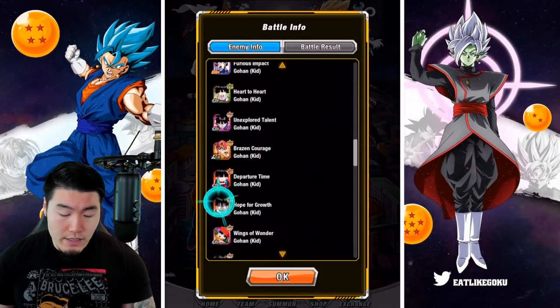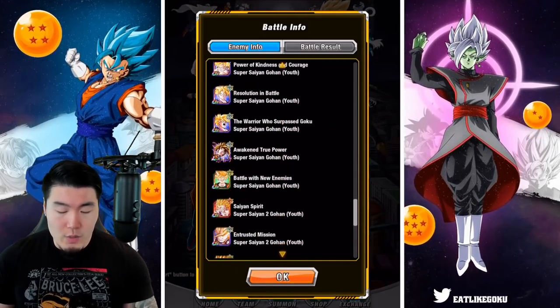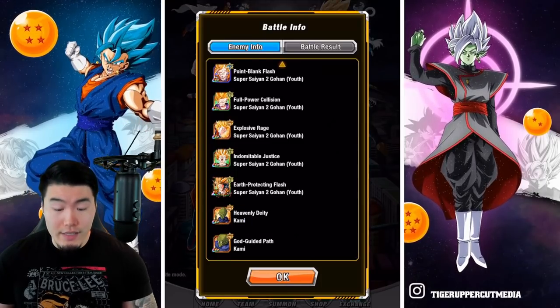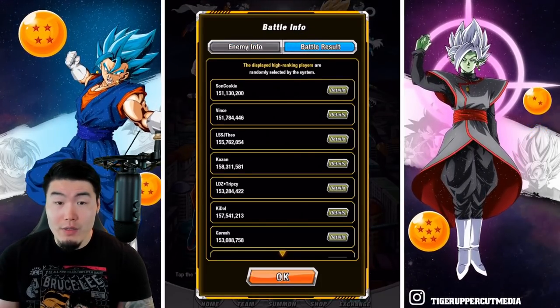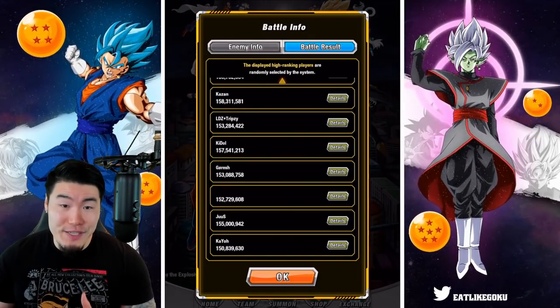We got some Kid Gohans, we got some Youth Gohans, Super Saiyan Youth Gohans, Super Saiyan 2 Youth Gohans, and finally Kami. Now, popping over to the Battle Results tab, we can check out some of the highest scores that people have achieved up to this point.